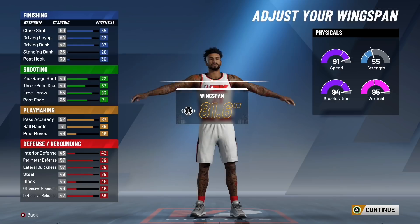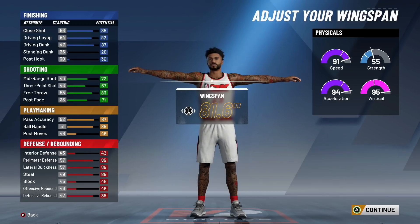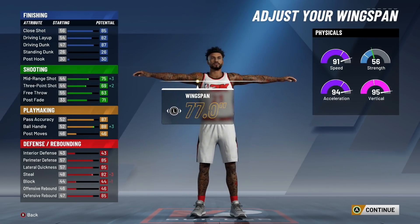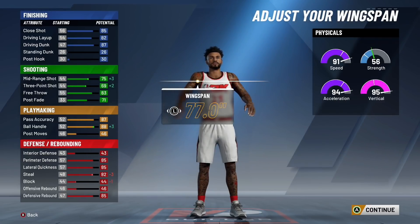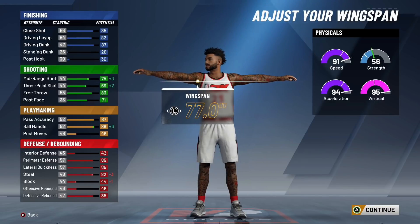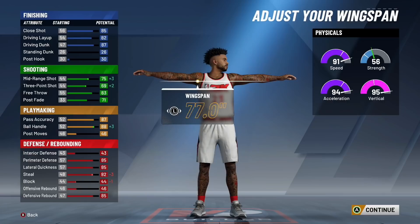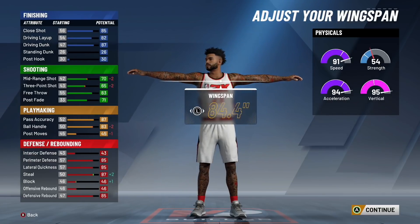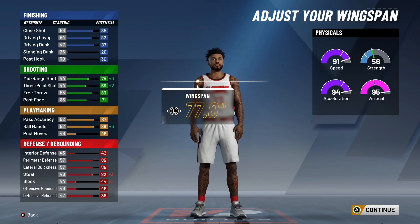Moving on to wingspan: I know some people say they don't want a tiny wingspan with a two-way build. But if you think you can't shoot well with a 67 three-pointer, minimize your wingspan all the way down, which will give you a 69 three-pointer. When you hit 99 overall, you get a plus four to all your attributes, so you're going to have a 73 three-pointer and 79 mid-range — those are really easy to shoot with. If your three-pointer or mid-range is at least 70, you can shoot pretty consistently. You also have an 84 ball handling and 91 speed, so you'll be able to speed boost off rip easily. I recommend you minimize it all the way down.